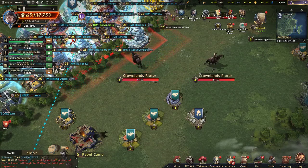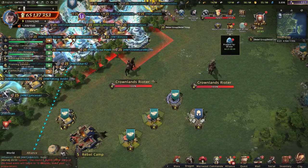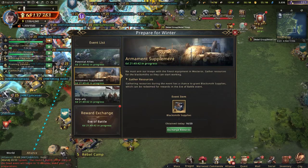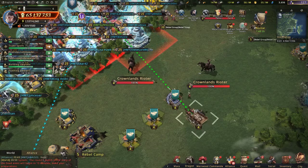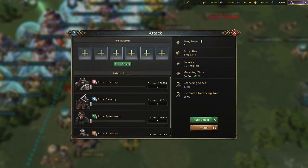Hello guys, it's Vincent P. Just want to make a small video on the event going on right now — Prepare for Winter. I'm gonna focus mainly on gathering resources. It's basically at this particular item, very easy. All we gotta do is just gather stuff. It's gonna show you have your default keep spamming.